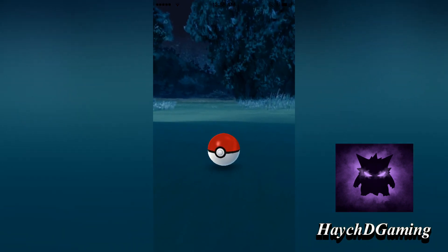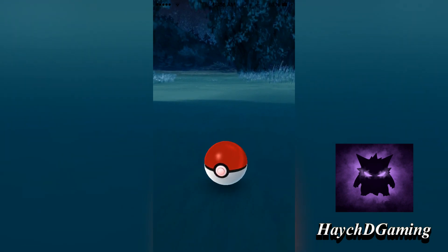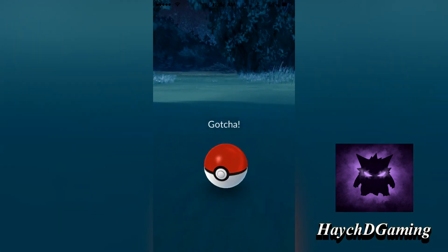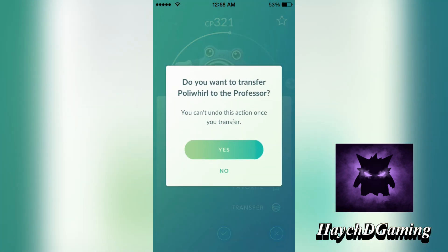Now just because you can land the throw 100% of the time, that doesn't mean you're going to catch it 100% of the time, but it will definitely help you catch that stupid zubat. I mean, who can actually catch that zubat on their first try? Well, now you can using this method.